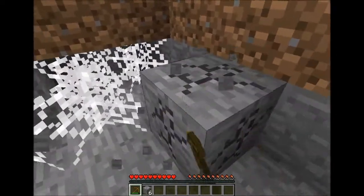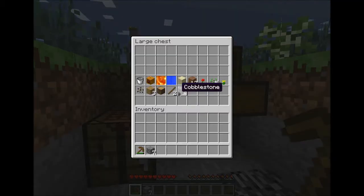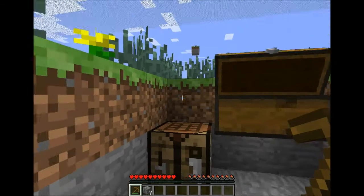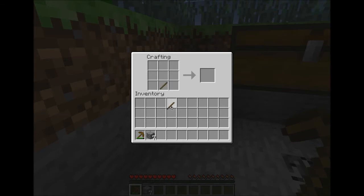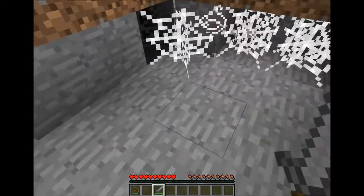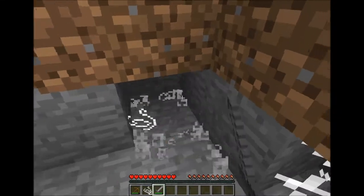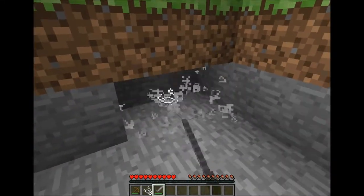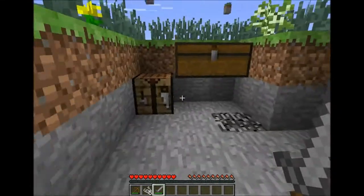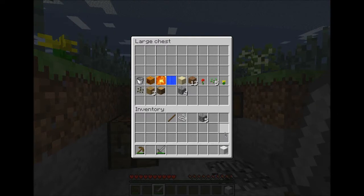Dang, what's up with these mobs? Let's make a sword so we can get our webs — I think that's how it's called — strings, strings. Now we can make some wool, that's good. One wool coming up.